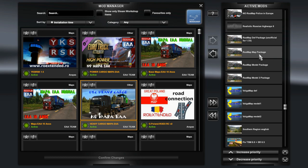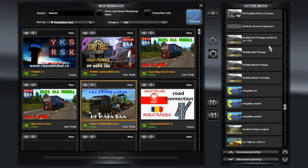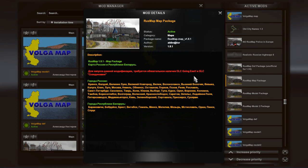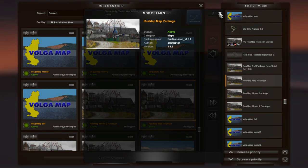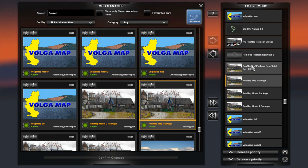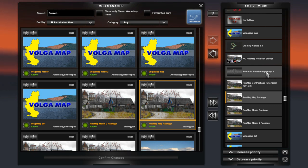Followed by Rosmap model 2, model, map and def file. Be aware that the map file and def file for Rosmap aren't the original files — it may look like the original files, but it is an unofficial update patch for the Baltics DLC. If you don't have these patched files, the game will crash. So make sure you download this unofficial update and replace the original map and def files with these two.